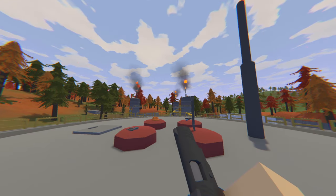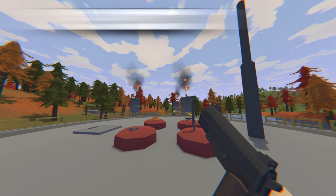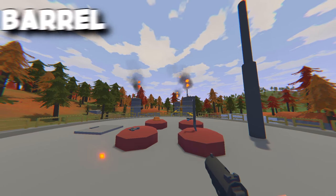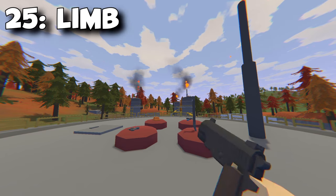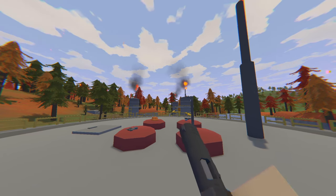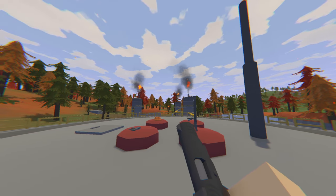The first gun we're going to go over is the M1911. The ID for this is 51227 — it is a rare pistol and it is a semi gun. The attachment that you can put on it is a barrel and its range is 400 meters. It is an action trigger weapon and the damage that it gives is 25 to the limb, 25 to the body and 41.25 to the head. It takes intermediate rounds and can be upgraded to suppressed with a baffle kit.